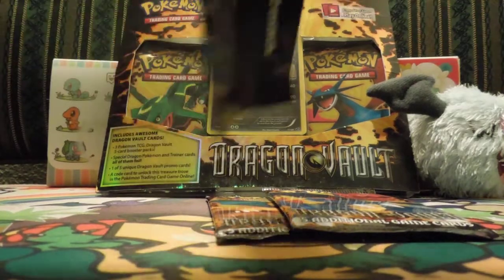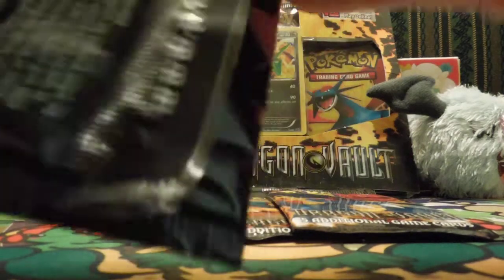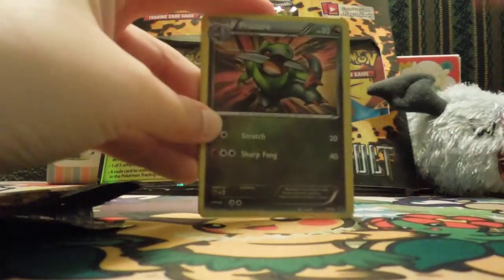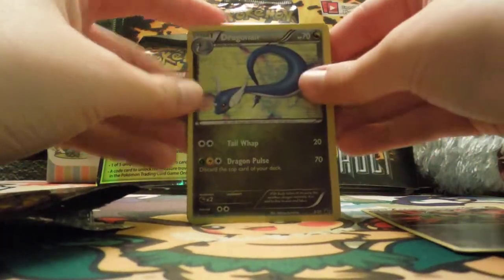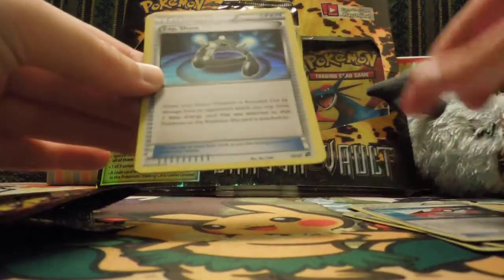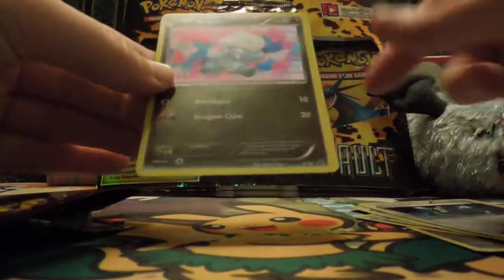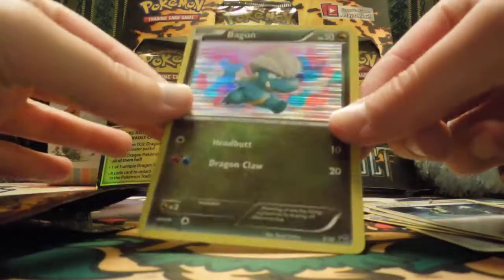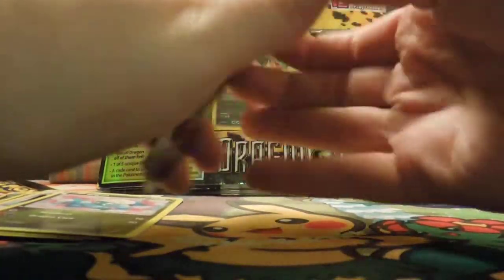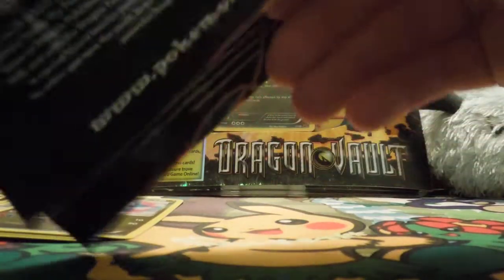If you guys haven't seen that YouTube video about Dragonite, it's hilarious — maybe we'll put a link. Okay, we got a Dratini, a Dragonair, and they're all holographic! Whoa, these are all holographic — first ticket, whatever that is. A Bagon — oh my gosh, that looks so cool! Maybe if you ask Joseph nicely... the colors are just pretty. Why are these all holographic or shiny?